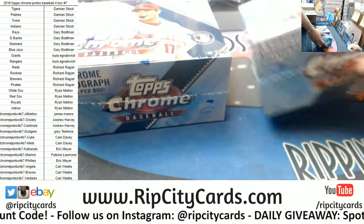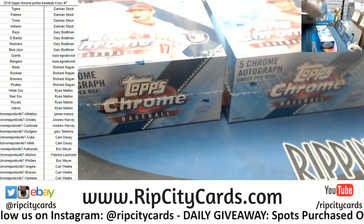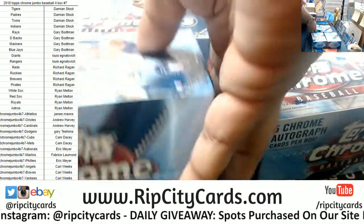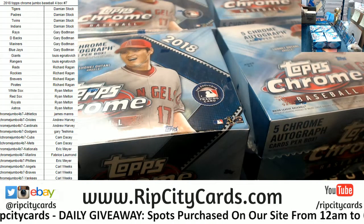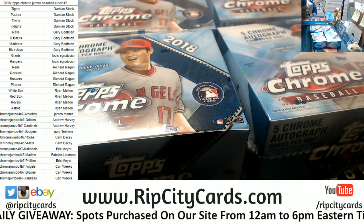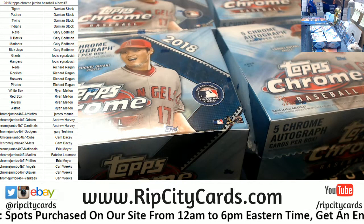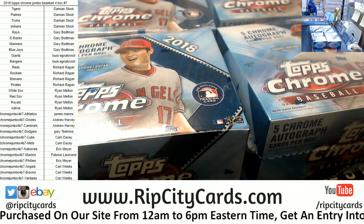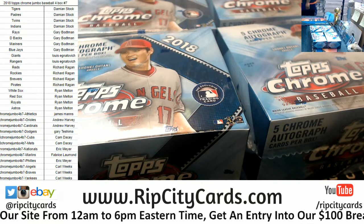In Elements, there's two autos per box. Twelve boxes total, so that's 24 autographs. But in Vertex, you get two autos, two relics. I want to say that at least one of those autographs is going to be an RPA — a Rookie Patch Auto. Those are not guaranteed in Elements.